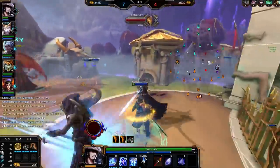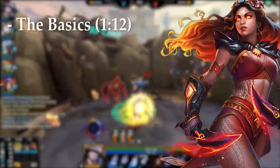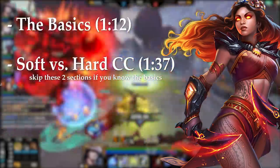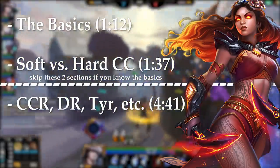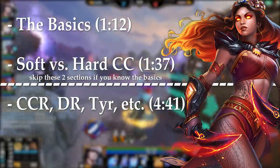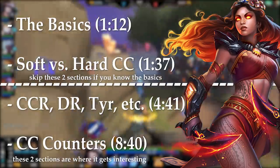There are a few major topics I want to talk about in this video. If you want to skip around to specific parts, you can use the timestamps on screen, or you can sit through the whole thing. Firstly, we'll cover the basics of what CC is and why it's important in Smite. After that, soft versus hard CC, then CC modifiers — including diminishing returns and CC reduction — as well as specific god interactions. And finally, ways to counter CC, like cleanses, immunities, purification beads, and CC immune ultimates.